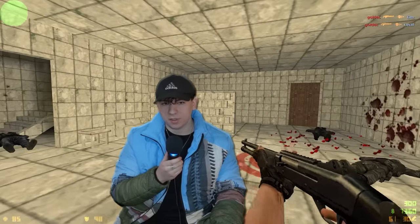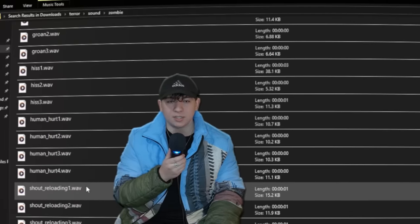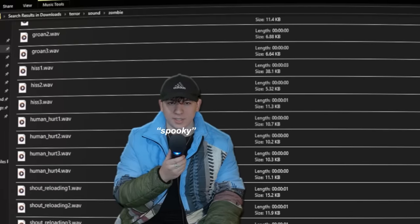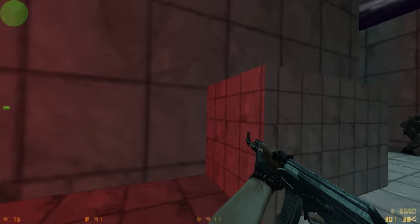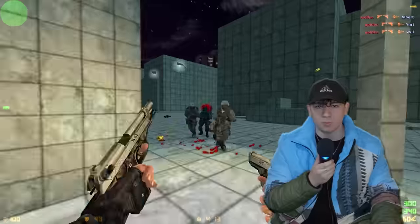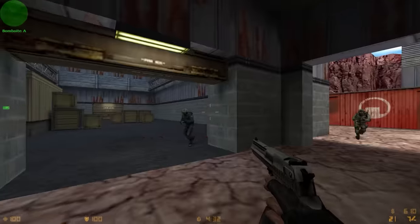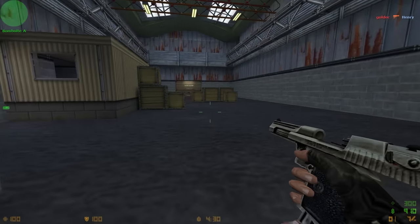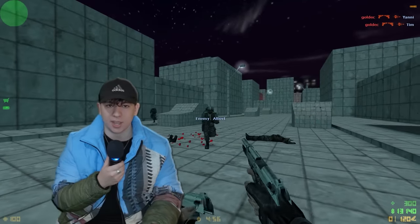This earlier build of Left 4 Dead was as basic as it came. The only real modifications it made to Counter-Strike Condition Zero were the zombie sound effects, which were a bit spooky at times. The zombies would also make a loud, watery sound when walking, presumably so they couldn't sneak up on you, and there was a reloading voice line each time you reloaded. But as fun as it was for a little bit, I am glad that they ended up changing the direction of the gameplay.